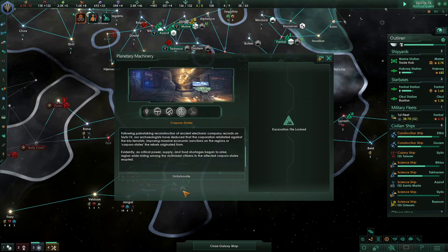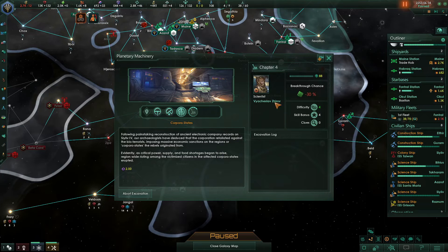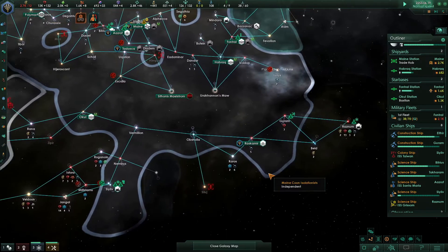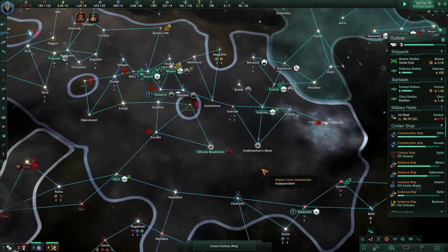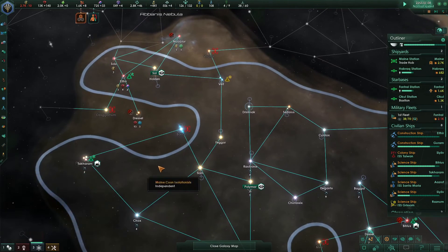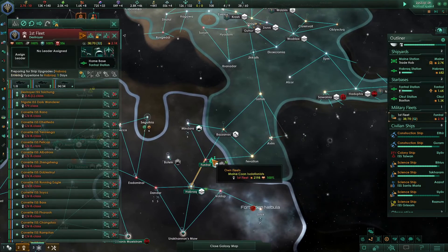Planetary Machinery - following a painstaking reconstruction of the ancient electronic company records on the relic world, our archaeologists deduced that the corporation retaliated against the bioterrorists, imposing massive economic sanctions on the regions or corporo-states that the rebels originated from. As critical power supply and food shortages began to arise, region-wide rioting among the victimized citizens erupted. Unfortunate - breakthrough chance minus 30%. That's bad. There's a dig in there that's going to give us two more alloys every month.